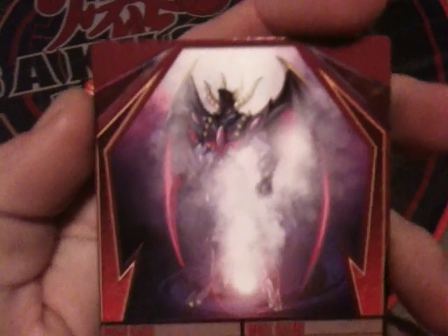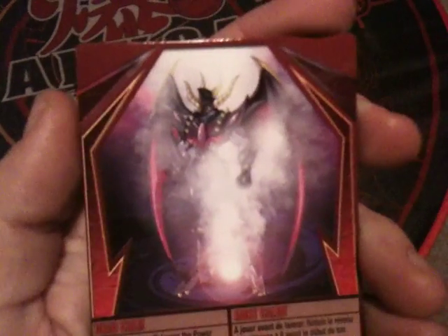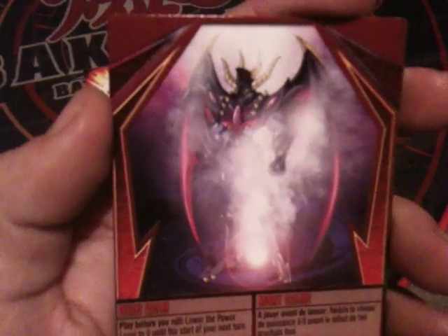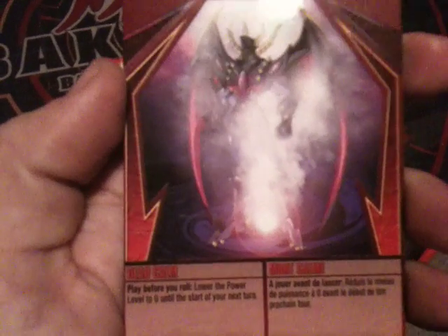The ability card — I think that's an evolved version of Percival there. It's a red ability card called Dead Calm. Play before you roll: lower the power level to zero until the start of your next turn. So if the game is crazy and a lot of gate cards have been won and you're at power level three or four, this breaks down the power level all the way back to the beginning, which is a big game changer because some ability cards can only be played at power level two or three. This resets it to zero.